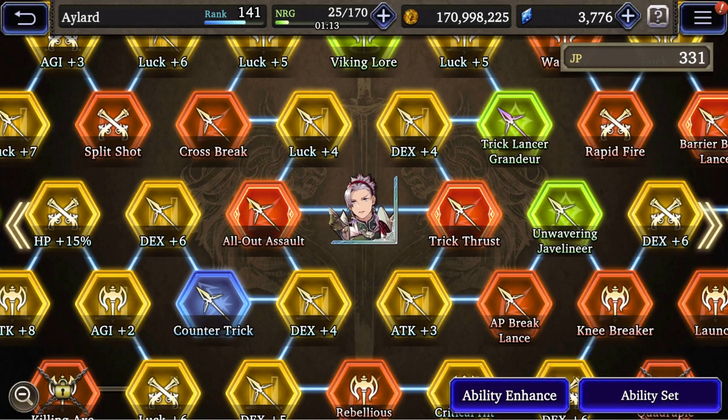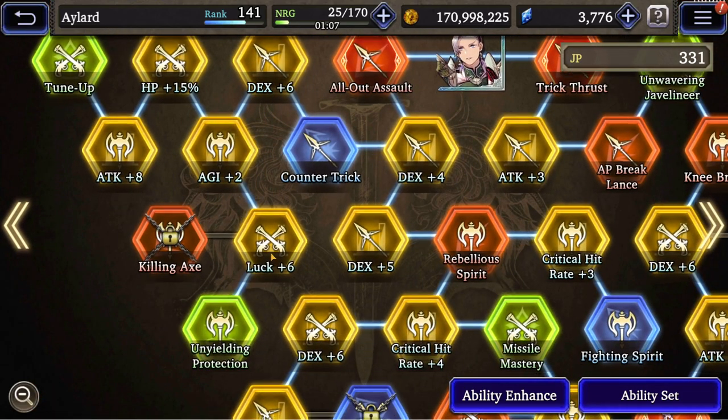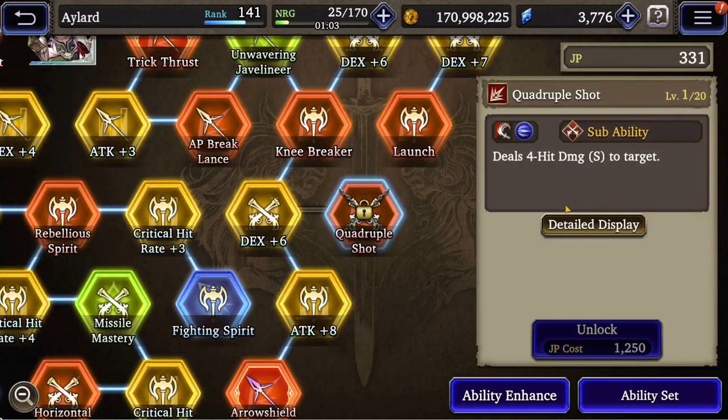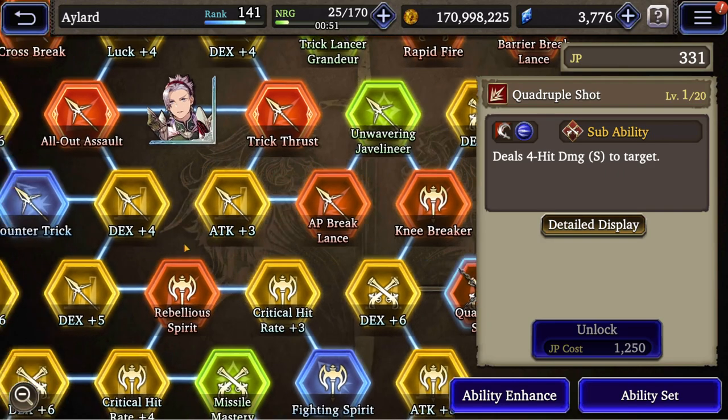Luckily for him he doesn't have magic subjobs so his stats are well placed. I don't have everything unlocked here, although this Quadruple Shot is very nice. You should keep that in mind if you want to run him with missile damage. For ice I don't have a missile team so I don't go for that.